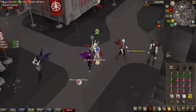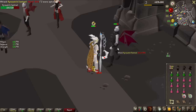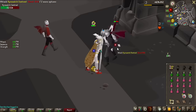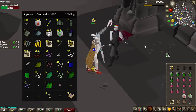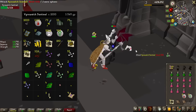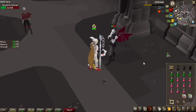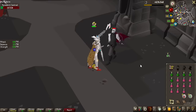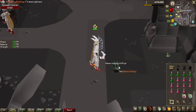This Virewatch right here is very special — it is Virewatch number 1000 of the grind. We're now slightly unlucky with clue scrolls, having only got 9 since 750 kills. Still a decent amount overall. After this we have 500 more to go, but we're two-thirds of the drop rate in with no Blood Shard yet — not looking that good right now.